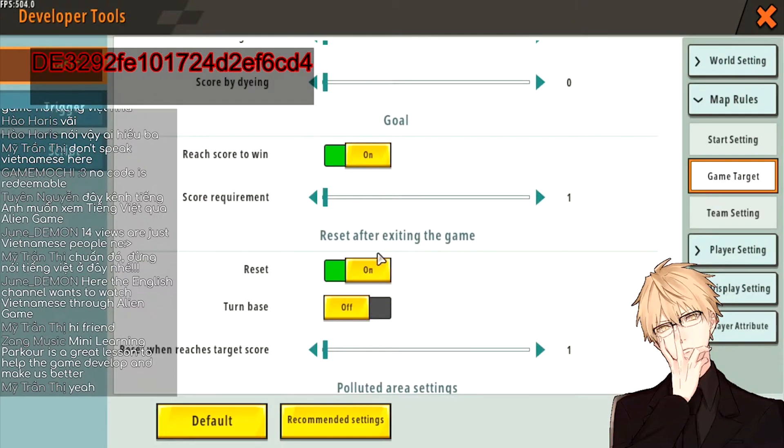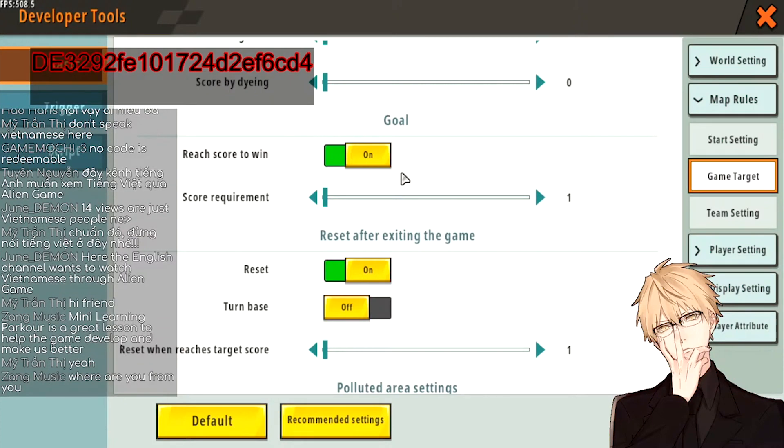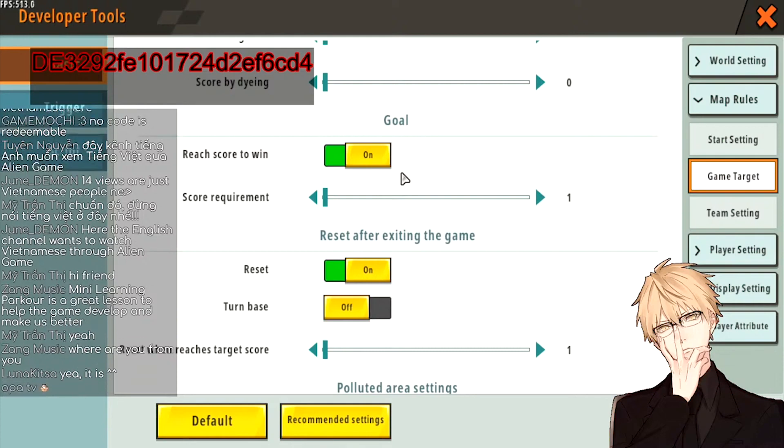Down here in Reset After Exiting the Game — you want to turn this on because normally for Paco maps you don't leave the game and come back where you were; you want to complete the course and then leave. However, if your map has tons of levels and you want players to be able to continue where they left off — like reaching level 30, leaving, and coming back to start at level 30 — you can turn this off. But normally you want players to complete the whole map in one go because that's the thrill of a Paco course.